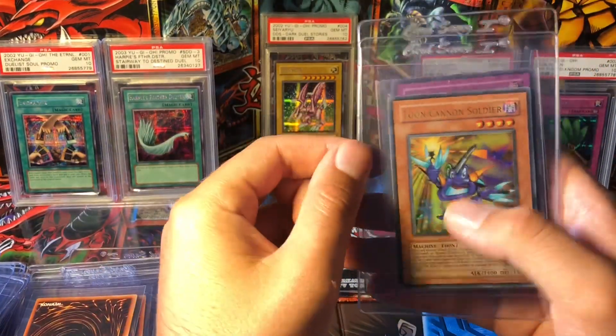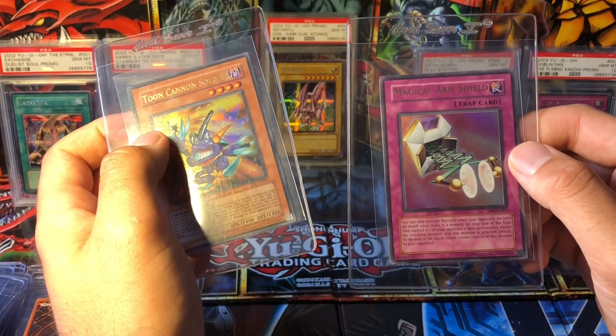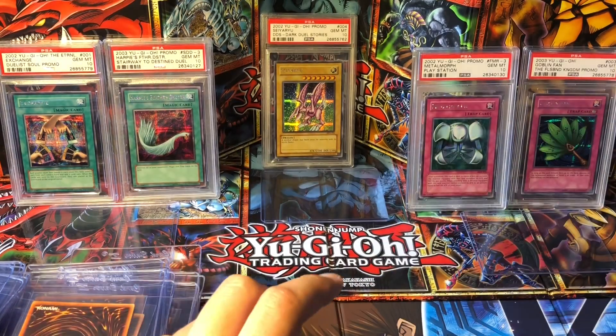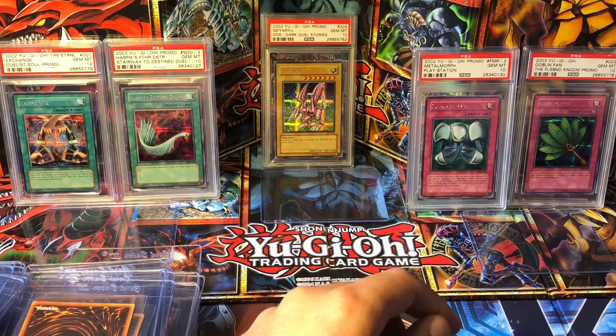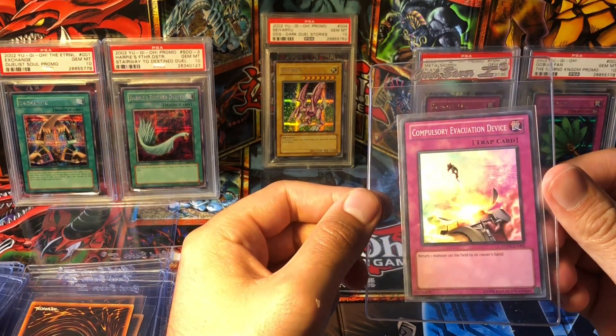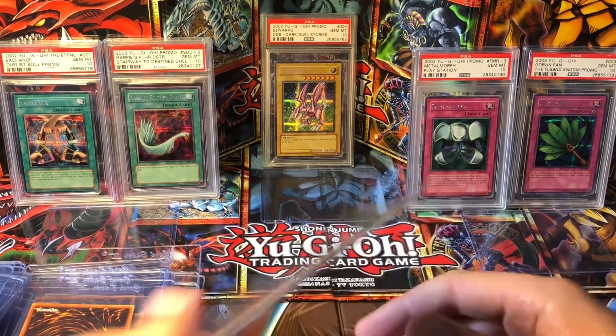And then we have TP6: Cannon Soldier, and TP8: Magical Arm Shield. And the last card on the bulk submission I'm submitting is Compulsory Evacuation Device from Tournament Pack 4.